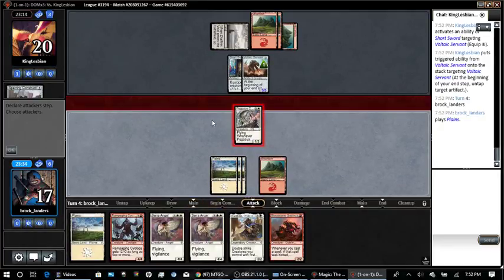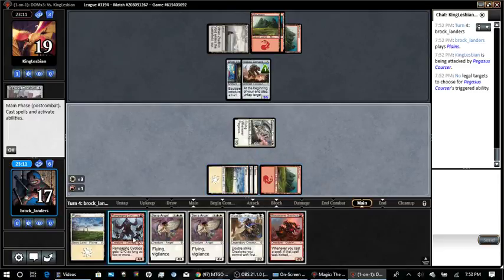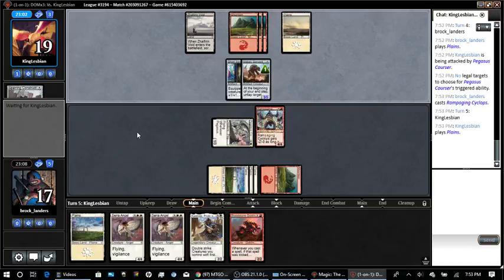Just attack. I can't block, so deal 1, try to get back in the race. Almost accidentally skipped my main phase, which would have been a disaster. 4 mana — I could play Quinde or Rampaging Cyclops. I think just Rampaging Cyclops for now — I'd rather keep my high priority cards for later. This can block the Voltaic Servant if needed. If he wants to use a combat trick or removal on it, I'm totally fine with that. I've got just a handful of real good stuff.